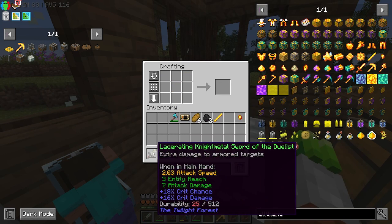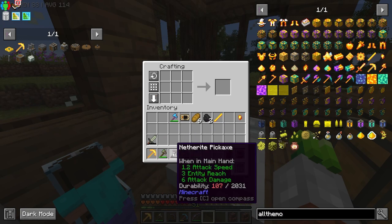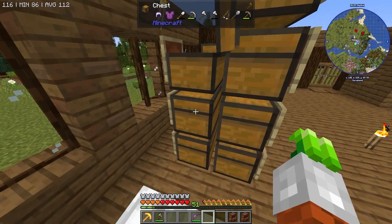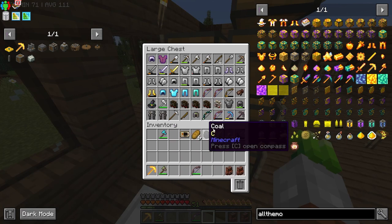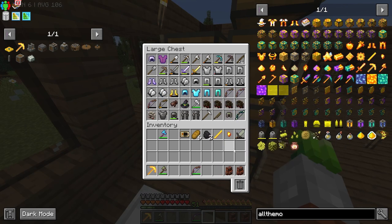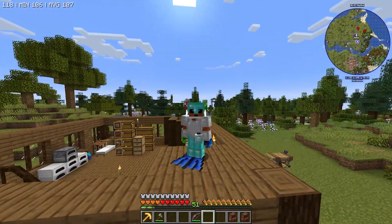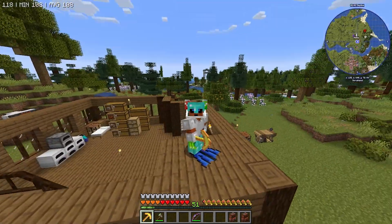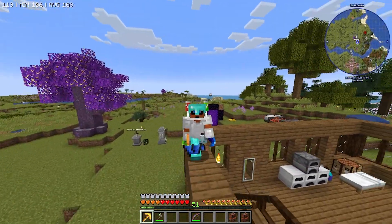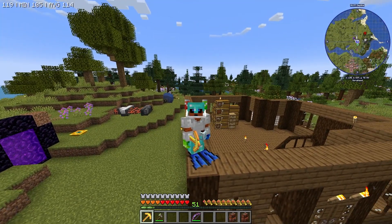Now we take the plates, throw an ingot in the rolling mill — let's right-click that — and we need one more, so throw that in there. Boom. This is the moment I've been waiting for quite a long time. Let's craft ourselves the one and only All The Modium pickaxe. Indestructible, folks. 14 attack damage so we can use it in place of our swords. It's got the mining power of a netherite pickaxe — a little bit higher, actually. This is an endgame tool right here. Once we get efficiency five and fortune onto it, it's going to be incredible.